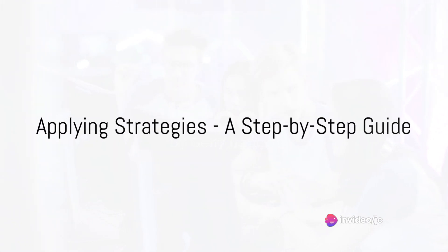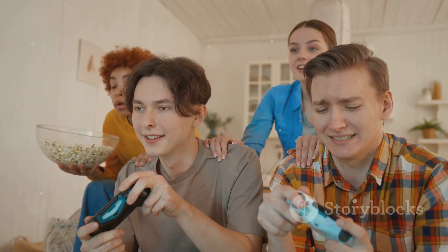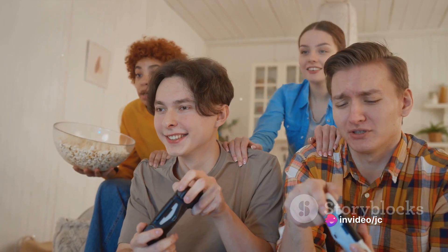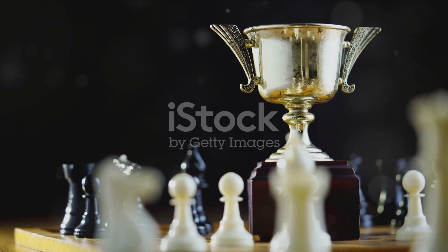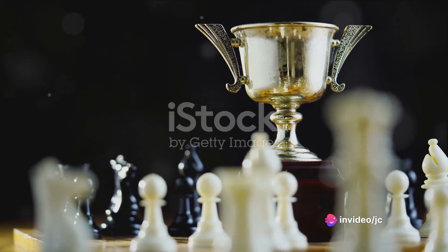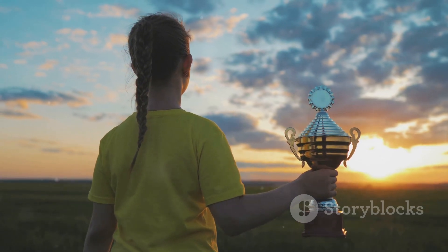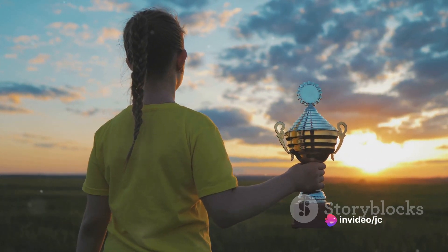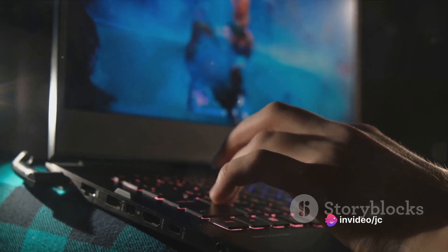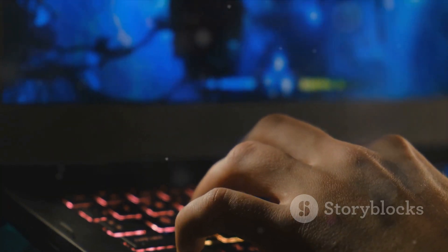Strategy is the key to victory, but it's not always easy to implement. Here's a step-by-step guide to help you out. Step 1: Understand your game. Every game has its unique mechanics, rules, and strategies. Take some time to familiarize yourself with the game's mechanics and the different strategies that can be applied — read guides, watch tutorials, or even observe experienced players. Step 2: Define your objective. What do you hope to achieve in the game? Your strategy should always align with your objective. For instance, if you aim to conquer territories, your strategy should focus on offense; but if your goal is survival, a defensive strategy might be more suitable. Step 3: Evaluate your resources. What tools, weapons, or characters do you have at your disposal? How can you best utilize them to achieve your objective?